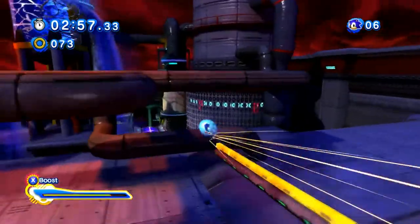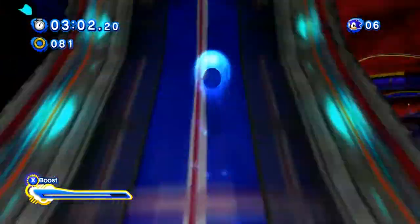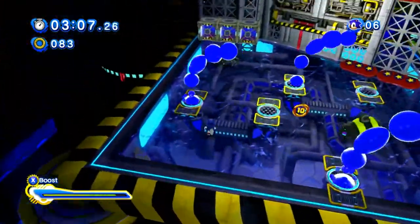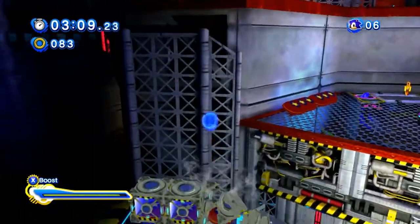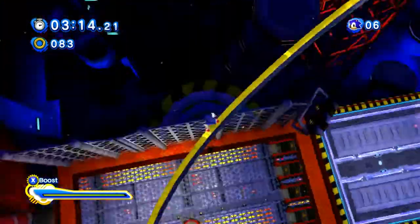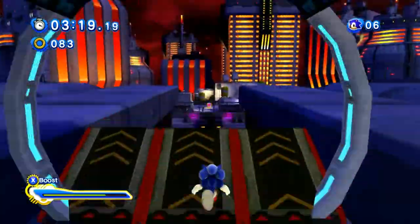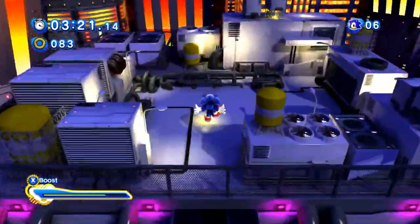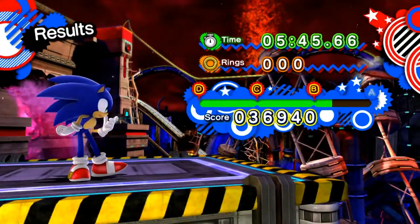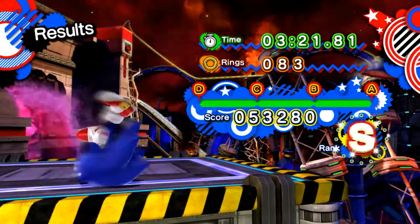Awesome, stuck that landing on the rail. For a second it didn't look like it was gonna make it. Make the jump, get back on another rail — just continue, momentum's keeping steady. There's the ring! Please tell me that was an S rank — I felt like I was booking. There we go, awesome! That's what I like to see — perfect bonus.